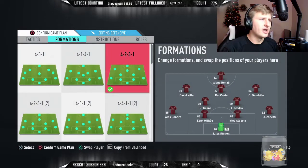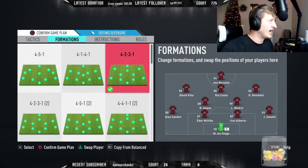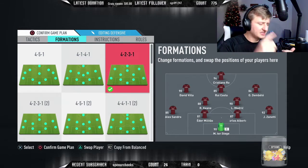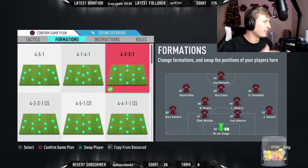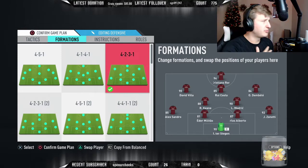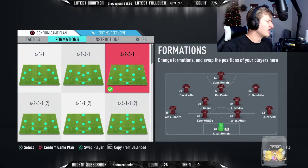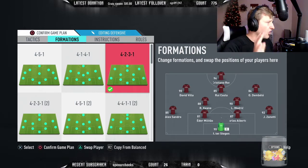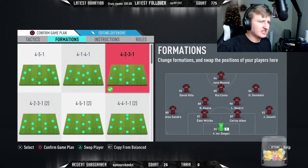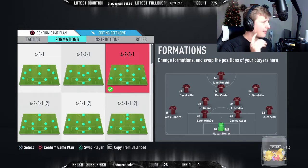Our formation is 4-2-3-1 with our best striker up top. David Villa is a phenomenal left wing - he's a finisher with pace. His agility is a little weak so I throw an Engine on him to raise his agility and dribbling control so he can turn tight corners. His passing is 85 so he's still very consistent as a passer. Rui Costa by far is a phenomenal CAM - all-around stats. The only thing I wish he had was a little more shot power and finishing. With an Engine on him he's about 93-94 dribble - he feels like Eden Hazard with the ball.